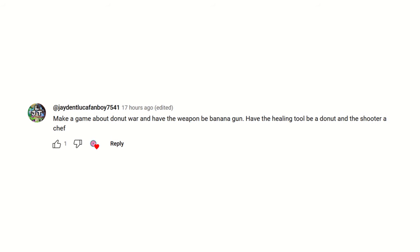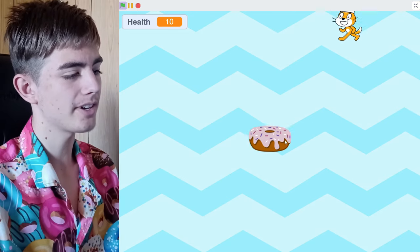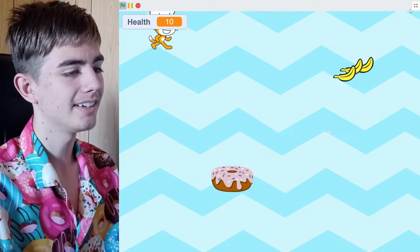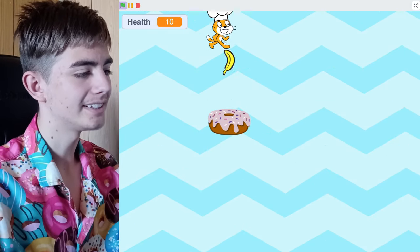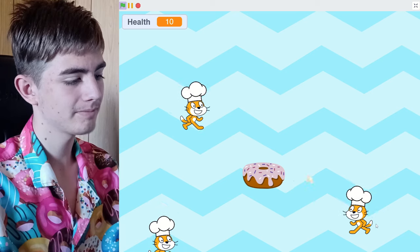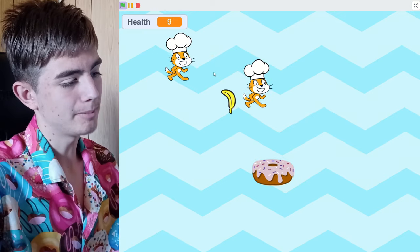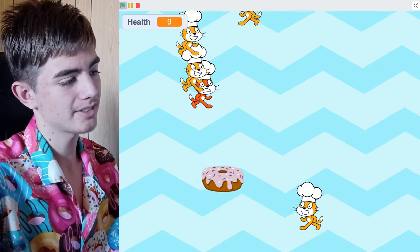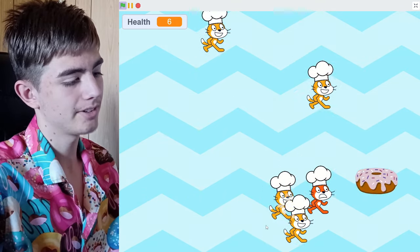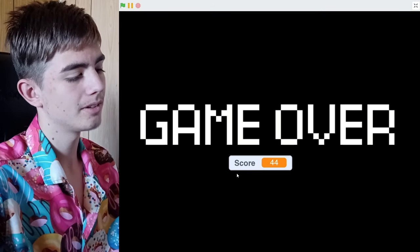Make a game about donut war, with a banana gun, a donut as the healing tool, and a chef as the shooter. I changed the idea a little bit. So we're a donut, we're moving, we shoot these banana bullets. Oops, I left the speed hacks in — I might need to fix that. And we shoot bananas at the cats, which are chefs. There are particles when you kill them. It gets harder the longer you survive, so there'll be more cats, they'll have more health, they'll move faster. There are also no power-ups, even though it said to put a health power-up in. I ignored that. Oh, I lost.